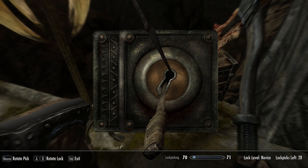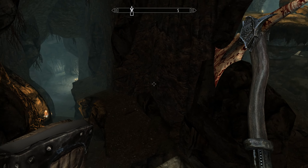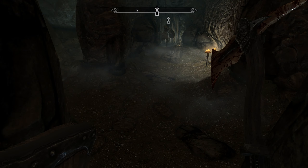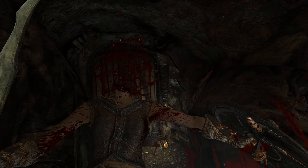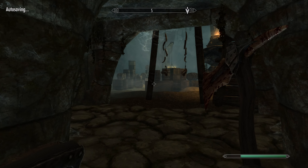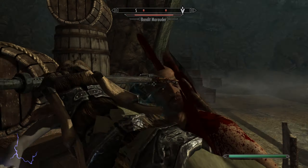Lockpicking is the only one you can't easily grind out, and speech I guess — because you have to actually find things to lockpick. Pinewatch Bandits Sanctuary — guessing this is where the gem is going to be. Probably also some sort of boss or mini-boss.